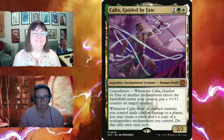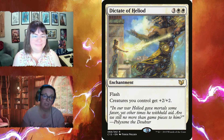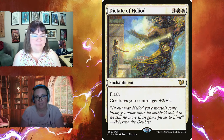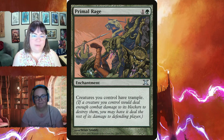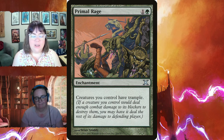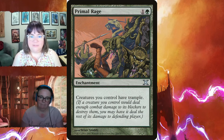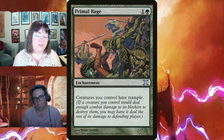Kalix, Guided by Fate for three is a two-two with constellation — whenever he or another enchantment enters, put a +1/+1 counter on target creature. When Kalix or an enchanted creature deals combat damage to a player, you may create a token copy of a non-legendary enchantment you control — once per turn. Dictate of Heliod for three and two white is a flash enchantment: creatures you control get plus two plus two. Primal Rage for one green is an enchantment: creatures you control have trample — getting them through for that final damage.